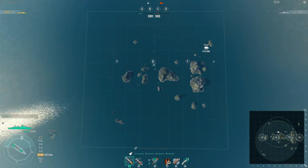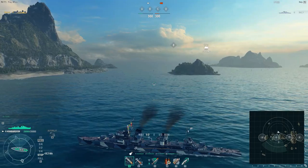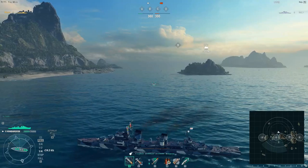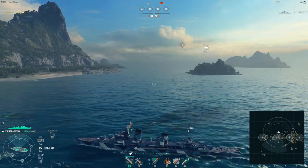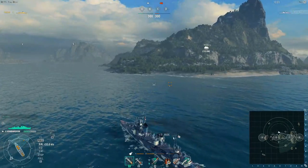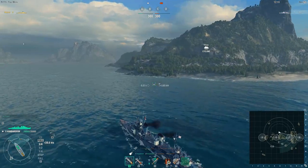I tend to go to A cap a lot on this map because we tend to run relatively balanced divisions — like destroyer-cruiser-battleship, or destroyer-cruiser-cruiser, two destroyers with a battleship, something like that. I'd like to show you what I do on C cap especially when playing ranked battles.